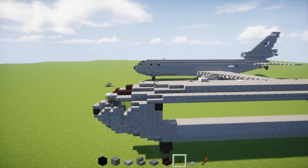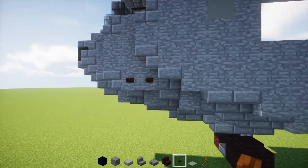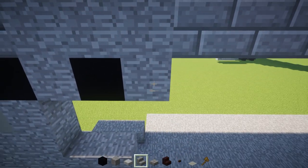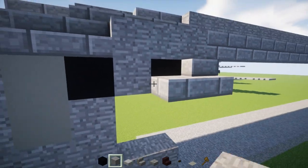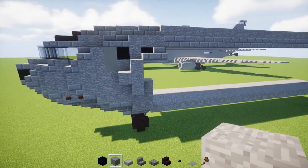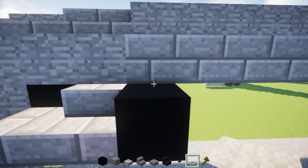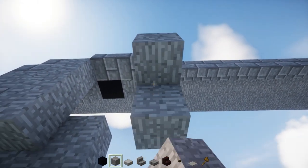Next go to the front nose and add two dark oak wooden buttons in the nook right behind that stairs. Then go to the black concrete and add a stone block after it, another black concrete, then a stone block, then a stone brick stairs in front of that stone block, then a stone brick slab in front of that stairs. Going down, add a stone block T-shape facing the front sideways, then add stone brick stairs in the corners. Then add a black concrete right behind the stairs with a light gray carpet on top, and underneath three stone blocks.